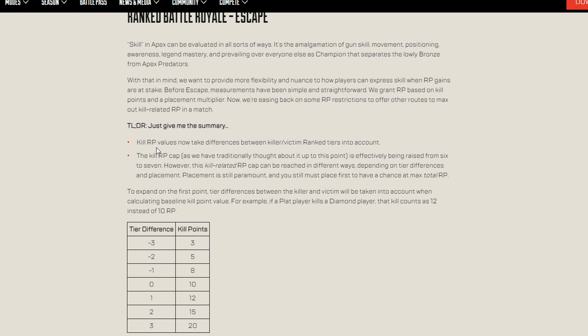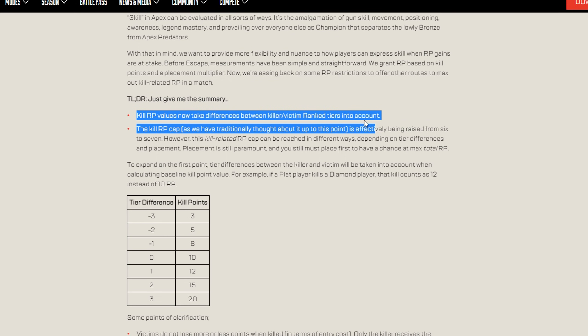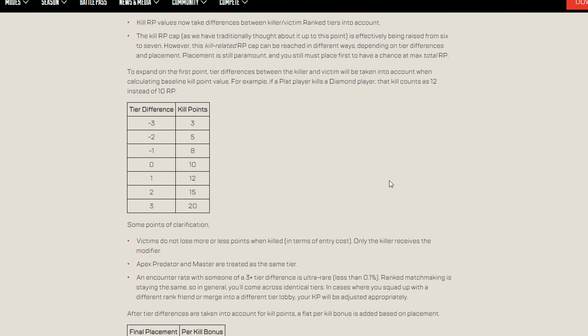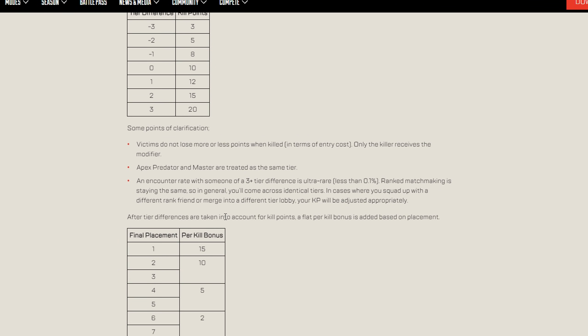The big ranked change: kill RP values now take the difference between the killer's and victim's ranked tiers into account. So killing a Predator or Master versus a Diamond player gives different RP amounts. The kill RP cap is effectively being raised from 6 to 7, but it can be reached in different ways. For example, if a Platinum player kills a Diamond player, that kill counts as 12 RP instead of 10. Victims do not lose more or less points when killed — only the killer receives a modifier.